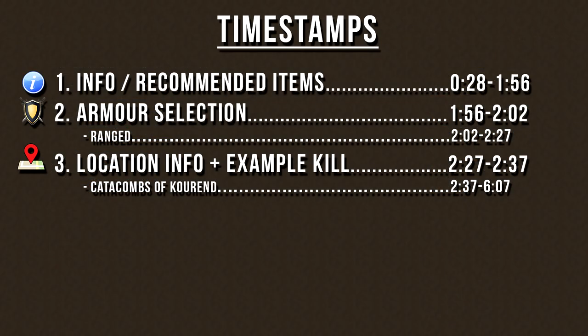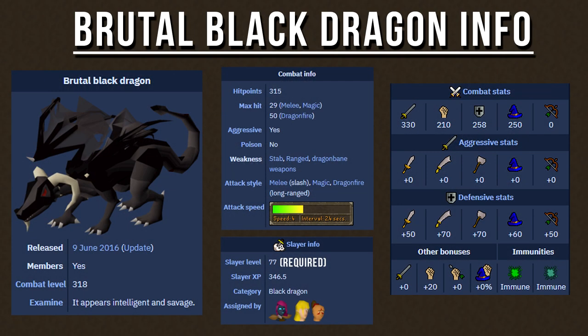So using one of my slayer guides is very simple. All you need to do is select the armor that you want to wear depending on the attack style that you want to use, and then just pick the location for where you want to kill the monster. You can pause the video now to write down the timestamps, and then you can skip around the video to watch the parts you want. So let's just go over some quick information about brutal black dragons.